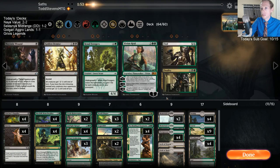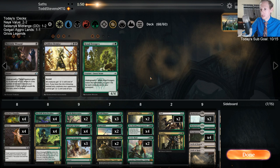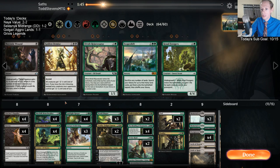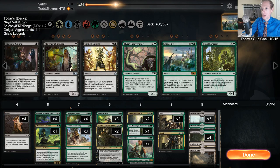Alright — Duress in, Vivian in, Find in, Scapeshift out, Rejuvenator out. I think we maybe cut all the Suppliers here because we're gonna have other things to self-mill, and the Suppliers don't do a whole lot. We do have to be a little worried about actually killing ourselves.